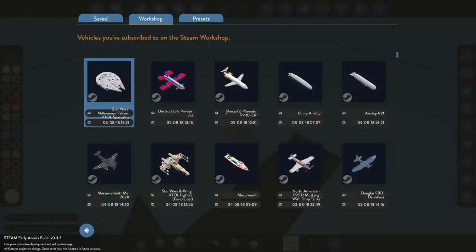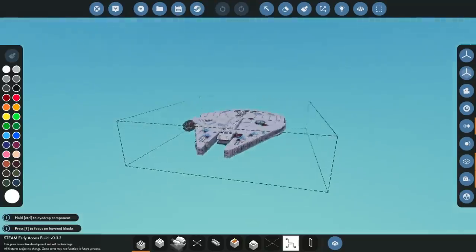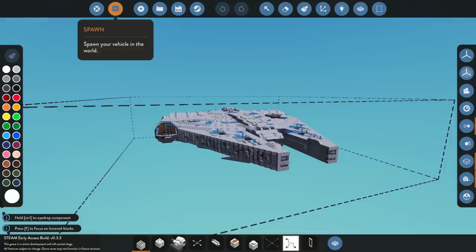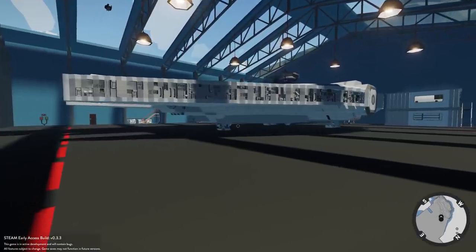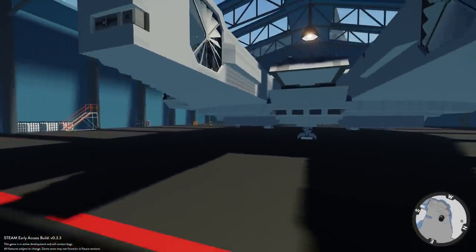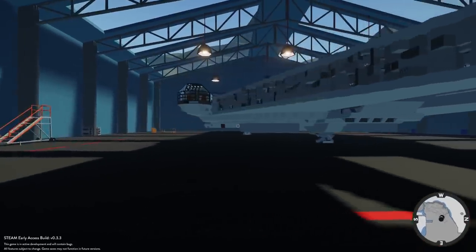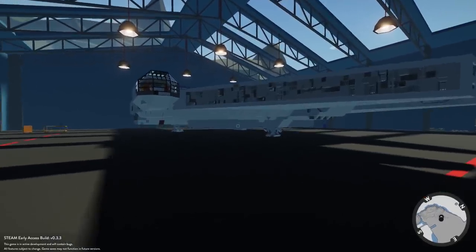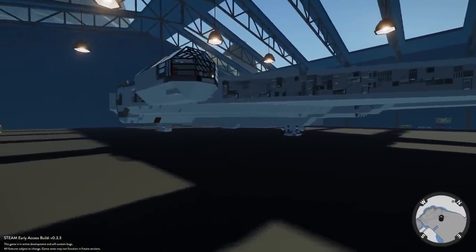We have something that is near and dear to my heart — there is an actual Millennium Falcon here in Stormworks. This looks amazing. I believe this thing is functional. This might be the most beautiful slash laggy thing I've ever seen in Stormworks. I love Star Wars.